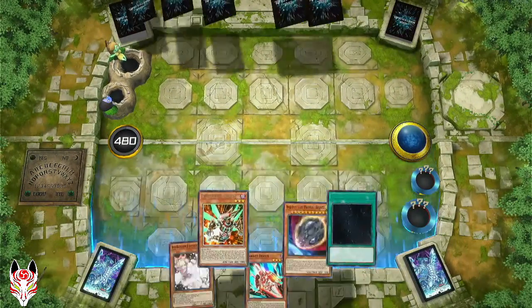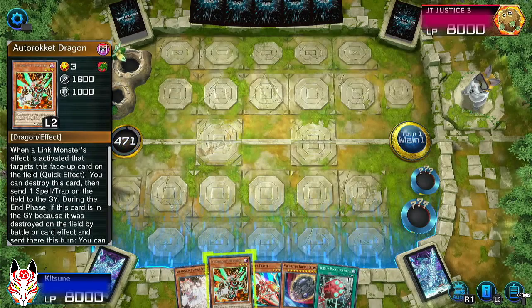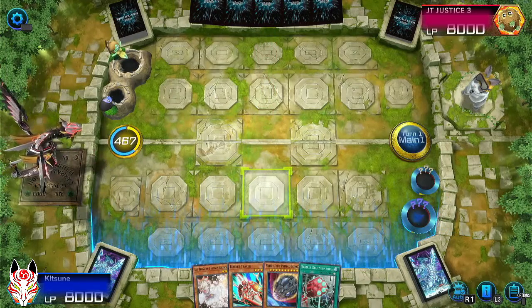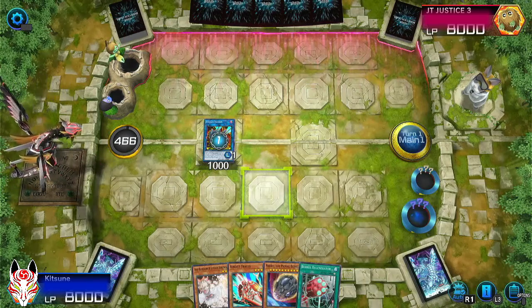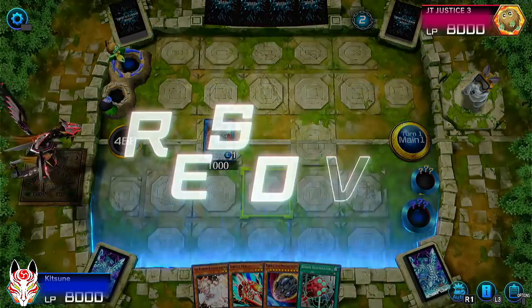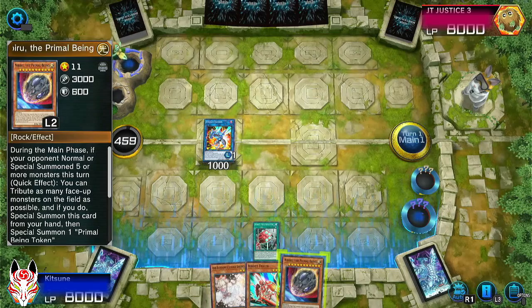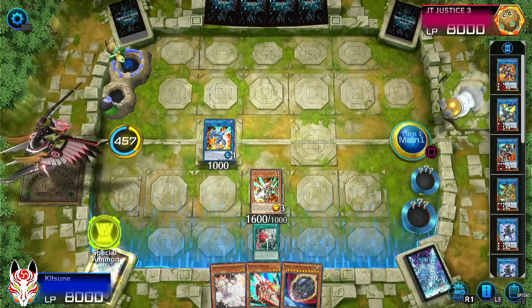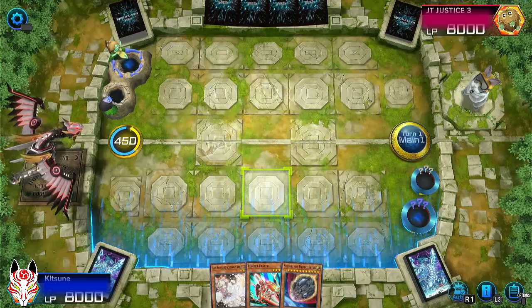We're going first. This time I'll try and get some of the bigger link monsters on the field. Maybe not with this hand though — not the best. Go Auto Rocket first. Get Boot Sector Launch. As much as I want to end on Delingerous, ending on Seals is far better in this case.